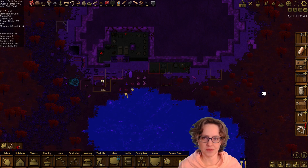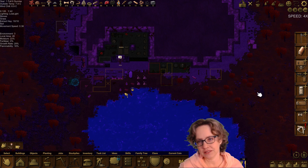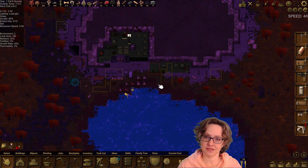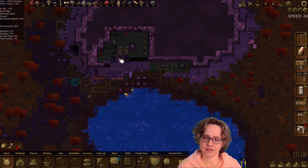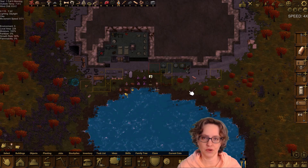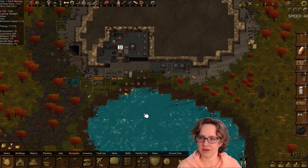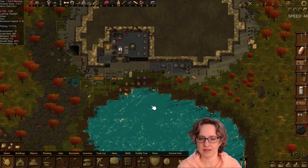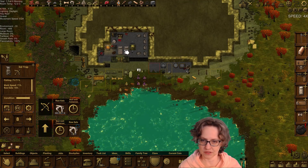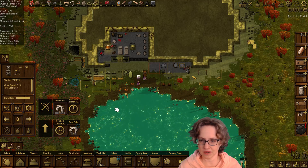Hi everybody, I'm Photoniem and welcome back to Clan Folk. This is the Single Mom Challenge Episode 4. The Single Mom Challenge is that we have one Clan Folk and one baby, and no workers, no traders. We are going to try to make it all the way through winter, but we can have traveler visitors who stay the night — they're just more work, and right now we don't have that.